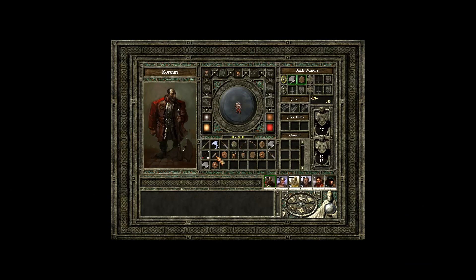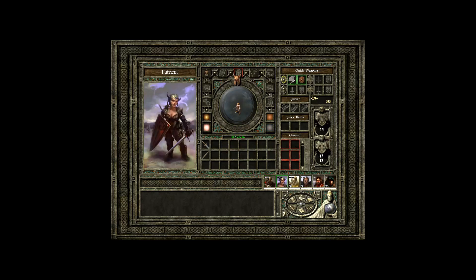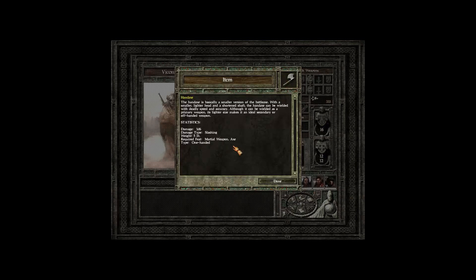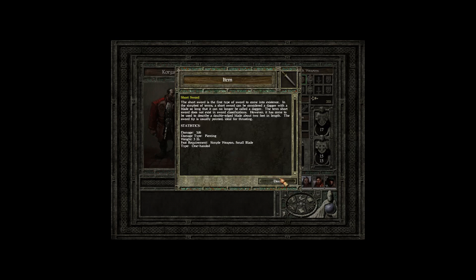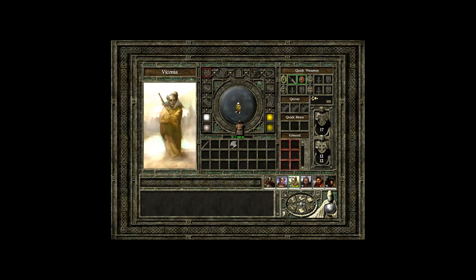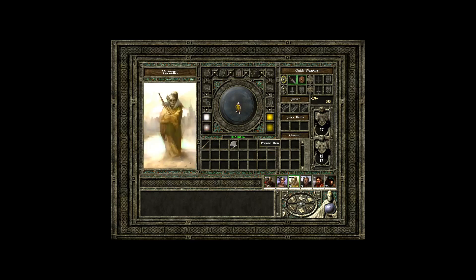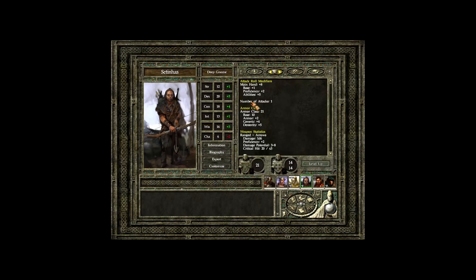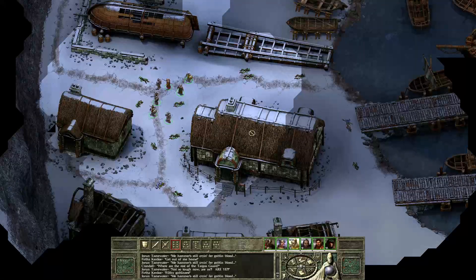Let's share our equipment: the shortbow goes to Settinhas, arrows go to Settinhas, the helmet goes to Patricia. I try to give an axe but it's a martial weapon so she can't use it — she can use simple weapons, so she gets a short sword and shield. Leather jerkin goes to Settinhas. Settinhas now has a plus eight to attack with the bow at level one: base, proficiency, and five from dexterity. Pretty awesome.